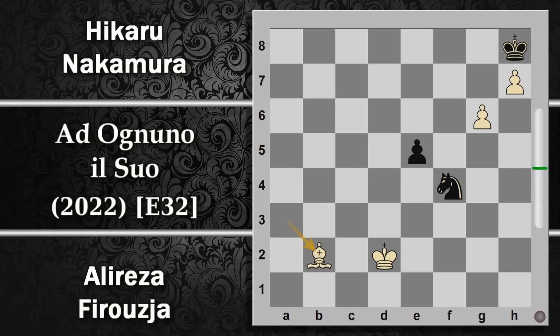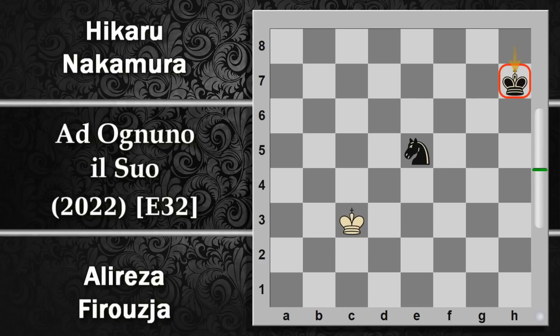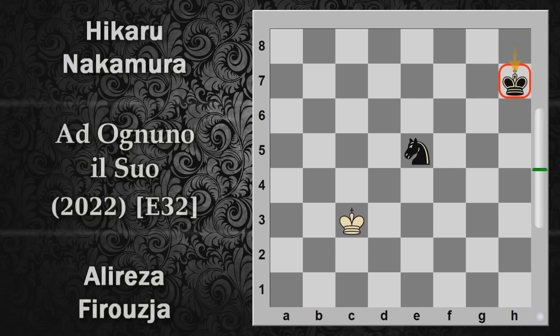Nel caso di alfiere per A3 c'è cavallo C2 e comunque la partita finisce patta. Firuja gioca re D2, prova a rientrare in qualche modo, ma c'è veramente poco da fare. Il cavallo rientra in D5 per poi tornare su F4 e fare eventualmente fuori il pedone. Dopo cavallo F4 ormai il destino dei pedoni bianchi è segnato. Alfiere B2, una mossa in ritardo. Viene giocato cavallo per G6 e dopo alfiere per E5, cavallo per E5, re C3. Il nero fa fuori l'ultimo pedone della partita. Ovviamente patta per insufficienza di materiale.